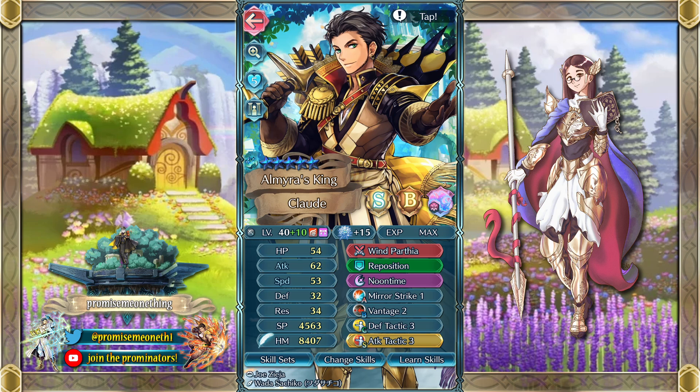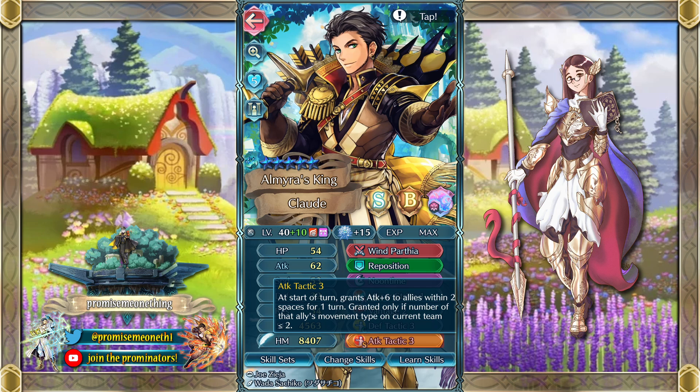Next we've got Brave Claude. With this one we haven't refined his weapon, assuming a lot of people might not have the stones for it, so we've just got the base Wind Parthia — honestly a really good weapon. He's running Reposition, Noon Time for some extra healing and sustainability, then Mirror Strike for when he wants to initiate on player phase, and Vantage for on enemy phase. This synergizes together really well: when he's got high HP with Noon Time and the Wind Parthia healing, you don't have to worry about anything. But when his HP is low, that's when Vantage comes in and he can attack and kill the foe before they can wound him further. And we've got Defense Tactic and Attack Tactic just so he can buff the allies around him — make sure you run him on a team where tactics is applicable, then he'll be a really great buff bot for the people around him.